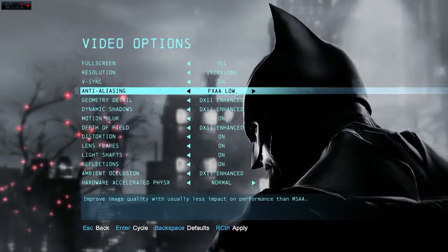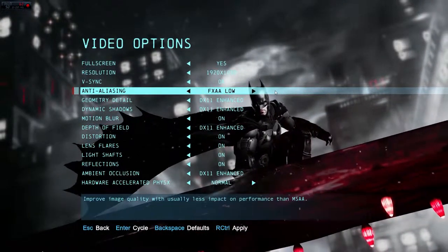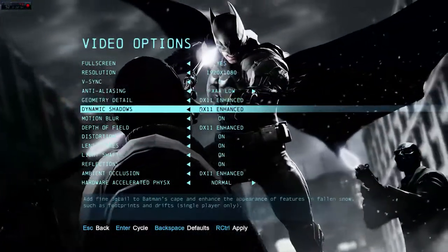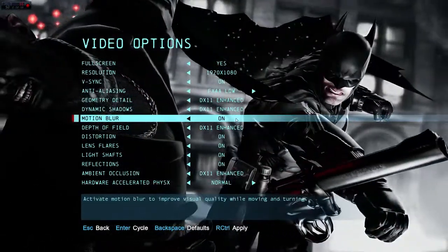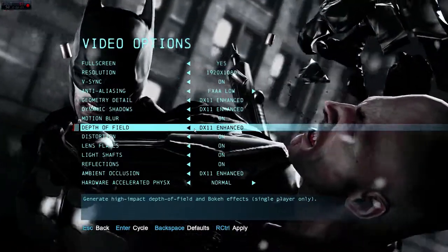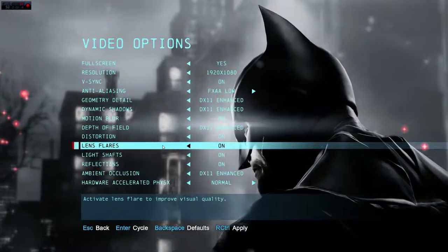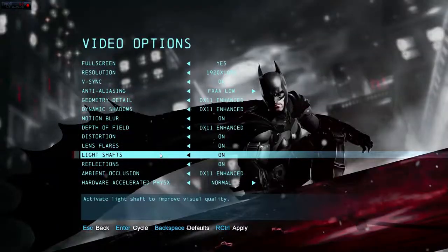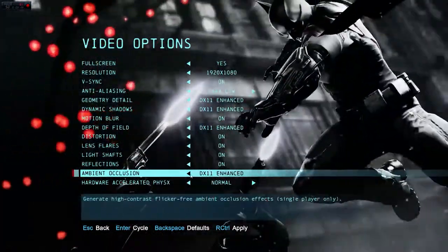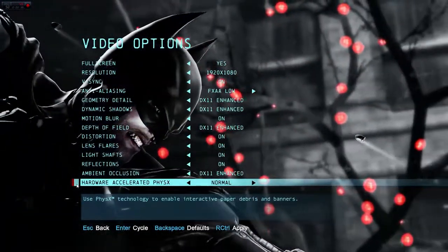TXAA low will probably drop your frame rates between 10 and 15 FPS, and TXAA high is probably going to drop it between 15 to 25 FPS at some points. For now we're staying on FXAA low. Looking at the rest of the options, there are the normal ones like shadows, motion blur, and depth of field. Depth of field is really cool because there's a normal setting and a DX11 setting, which you can really see when Batman pulls out his cryptographic sequencer.